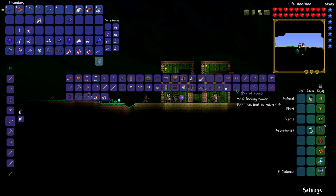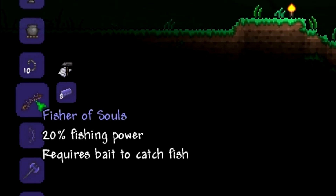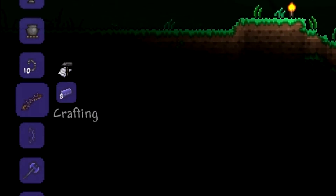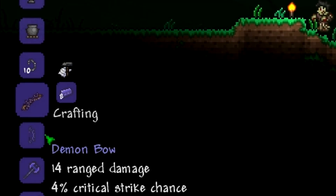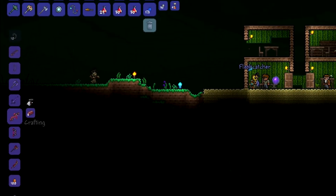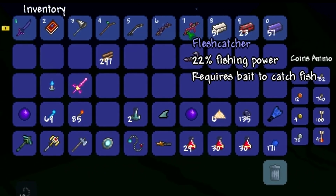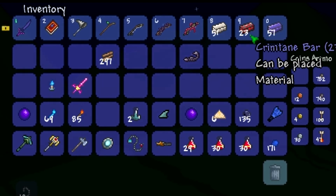Then we have the purple one, the Fisher of Souls, which uses demonite bars. It takes eight demonite bars and has 20% fishing power, just a little bit more. Then we have the crimtane one, the Flash Catcher, at 22 fishing power — which is a bit better, which is strange since they're supposed to be the same tier.